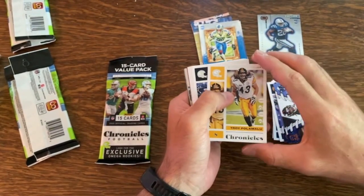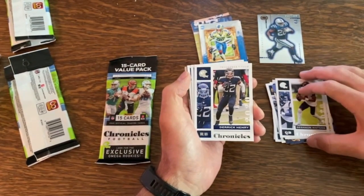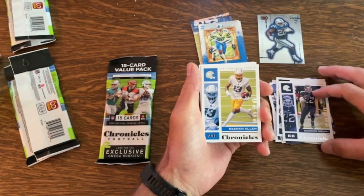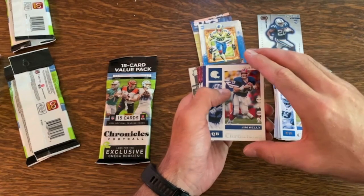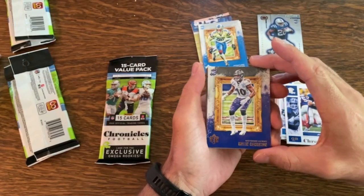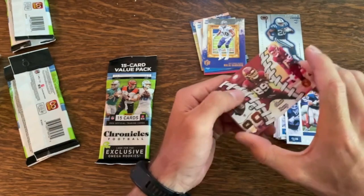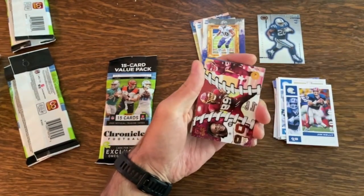Starting the next pack with Troy Polamalu base, Deshaun Watson, Derrick Henry — I'm glad I got Derrick Henry, I don't have any of his yet. Kenan Allen, Jim Kelly. On to our inserts: here's Gridiron Kings Malik Harrison, and here's one of those Omegas — Chase Young, that looks good.